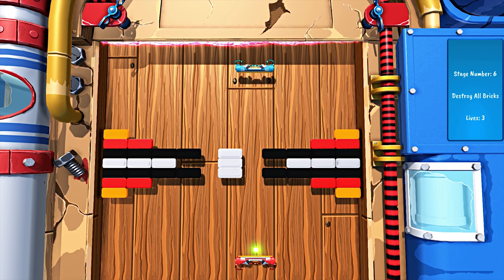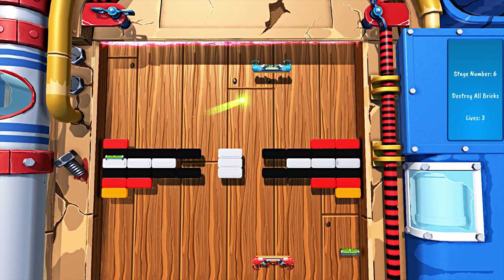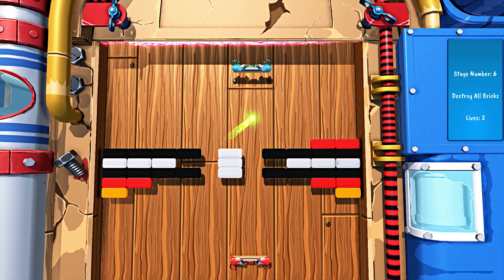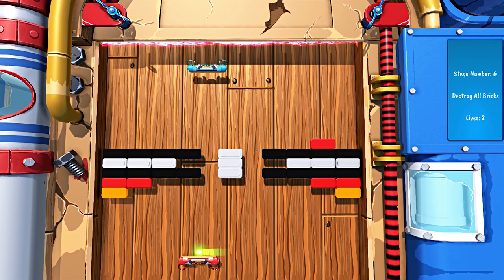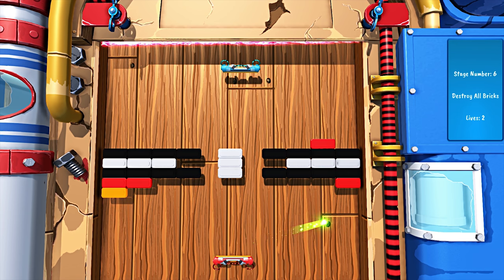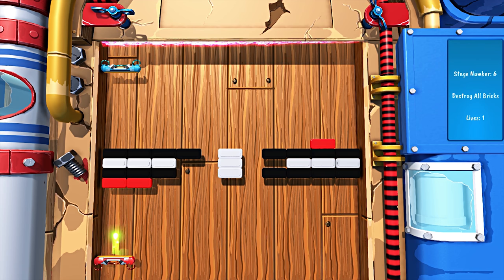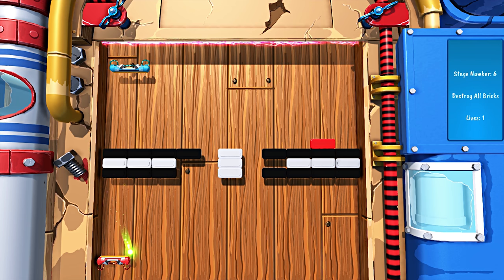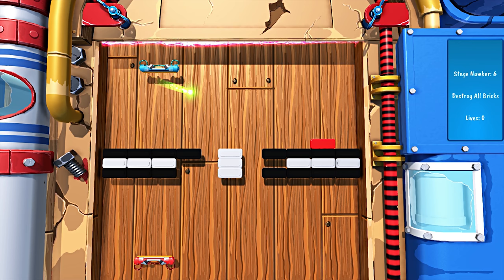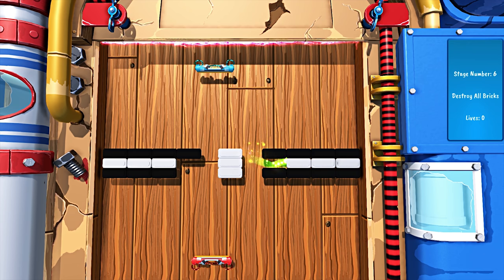Oh, this is the Pong one it was talking about in the tutorial. Things got interesting suddenly. I'm not really sure how I get into these middle bits. Oh, those black ones can be destroyed eventually — oh god, so awkward. Does it actually want me to take all the black ones out? This is going to take a fortnight.